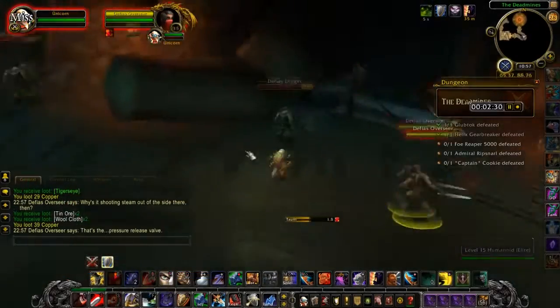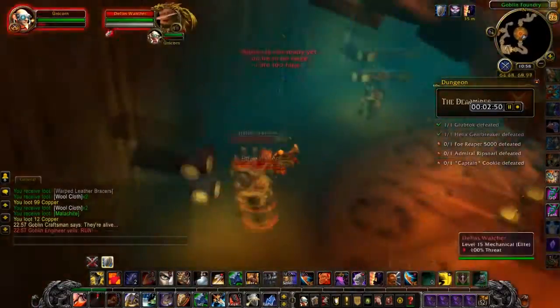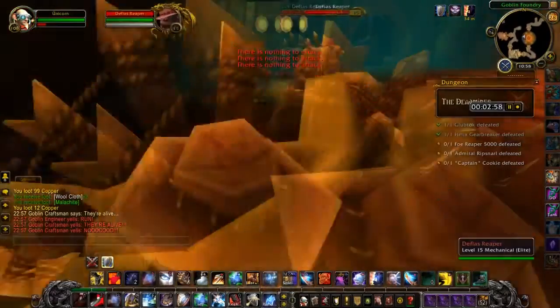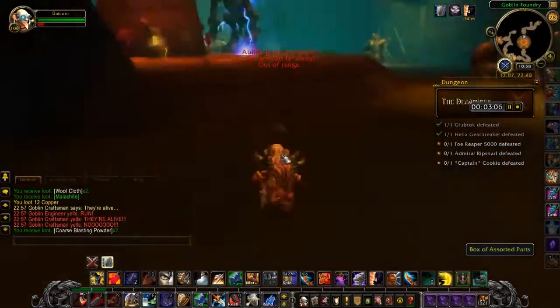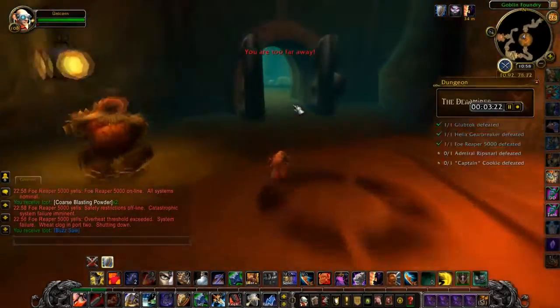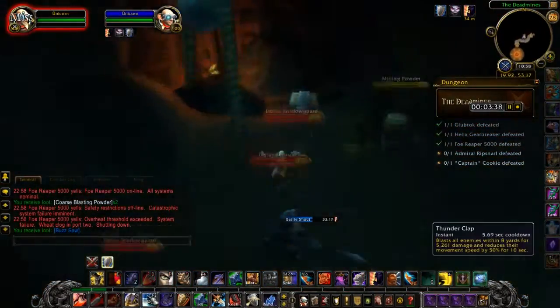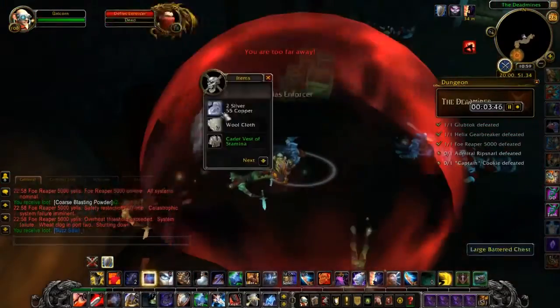After this tunnel we encounter Foe Reaper 5000, which again opens the door once dead and requires you to kill the four adds in front of him to activate. While waiting on that, you can loot the two boxes of assorted parts, which contain low-level engineering parts of which some sell for quite a bit of gold.